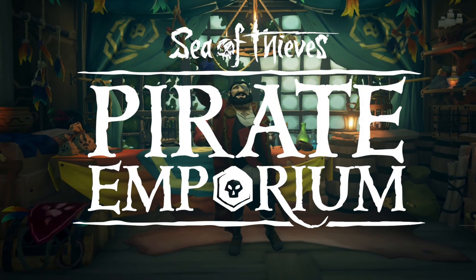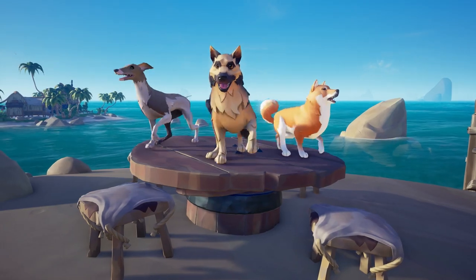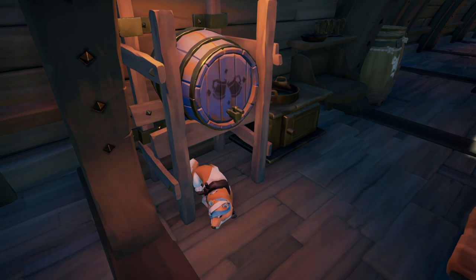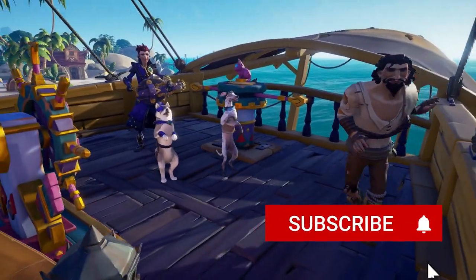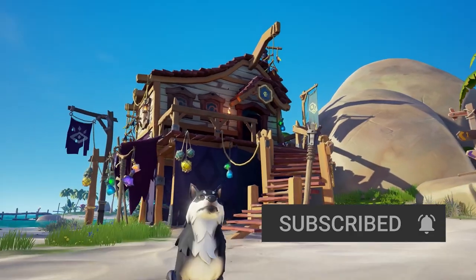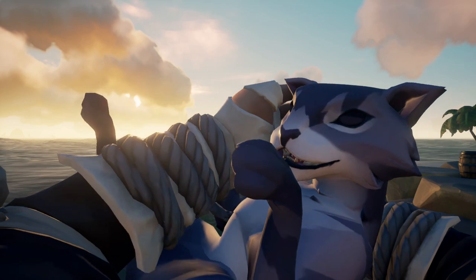With the main addition out of the way, let's look at the new stuff in the Emporium — starting with dogs. They come in three different breeds with a bunch of outfits. Unlike other pets you cannot place them in the same spots; they have different spots, like guarding the barrel of grog, which is very important. There is one aspect of the dogs I don't like, but overall I do like the new pets. If I'm honest though, I'm sticking with my cute little kitty cat for a little while longer.